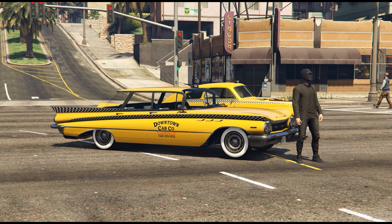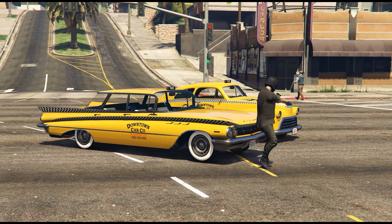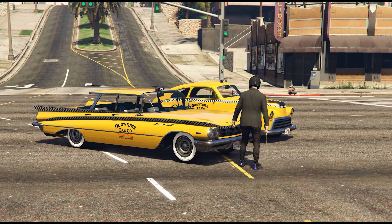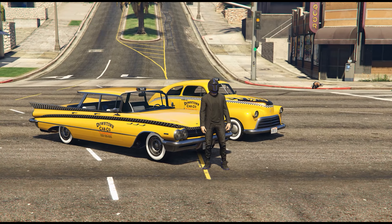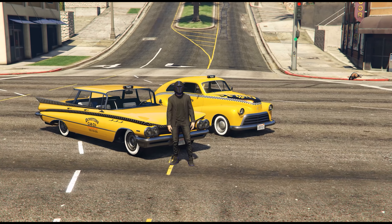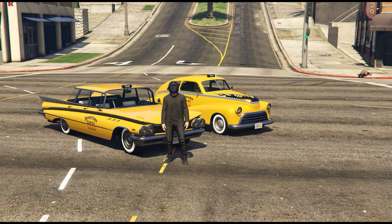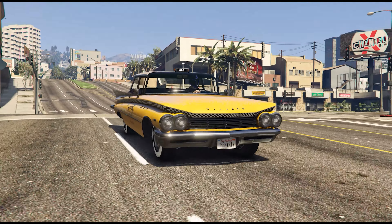And then these two new vehicles that are currently unreleased as I'm making this video — the Eudora and also the Broadway — both have taxi liveries available for them and they look really, really cool. So at the end of the day, the question is: will we be able to use our own personal vehicles as actual taxis with our own modifications on them, as long as they have the taxi livery on them of course?